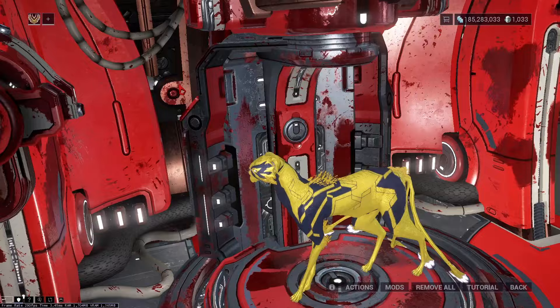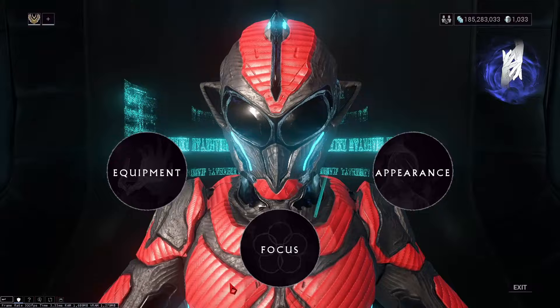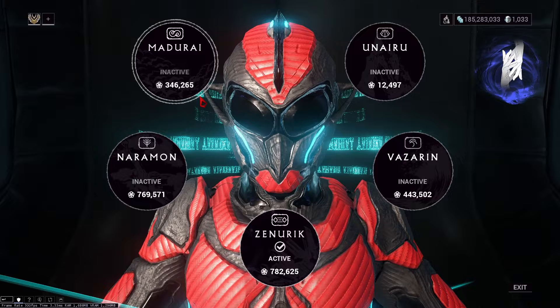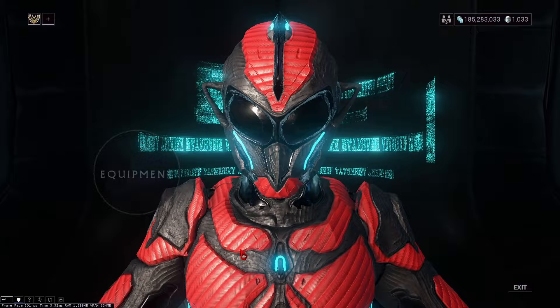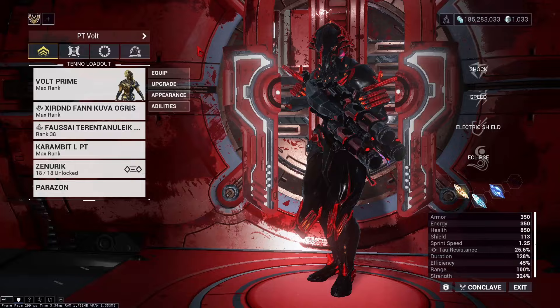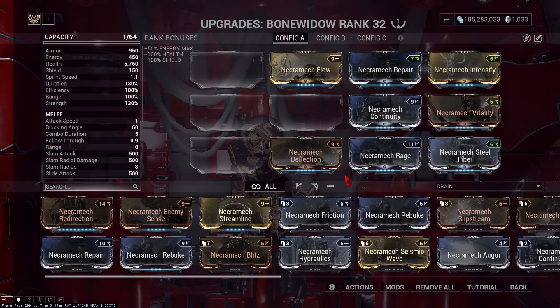The only companion you want to use is an Adarza Kavat due to the mod Cat's Eye, which adds a flat 60% Crit Chance to your weapons for a third of the time. For your Operator, use Zenurik as your Focus School to regenerate energy, but if you're using energy pads, then either Madurai or Unairu — Madurai for extra physical damage and ability strength, Unairu for extra survivability and the ability to instantly revive your Kavat. For Arcanes, I personally use Magus Elevate and Repair to restore health, but you really can use whatever you want.